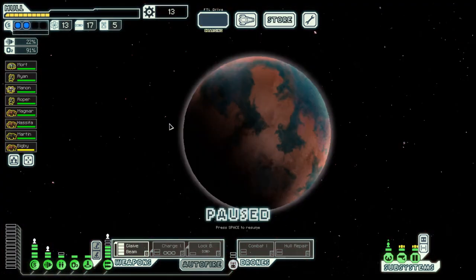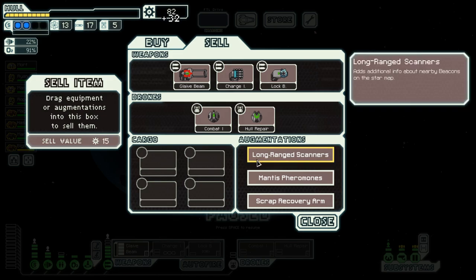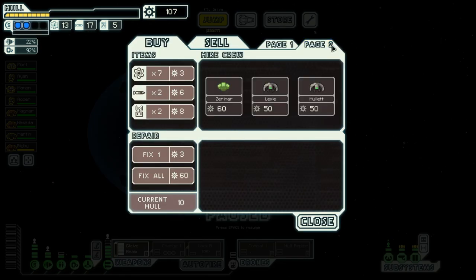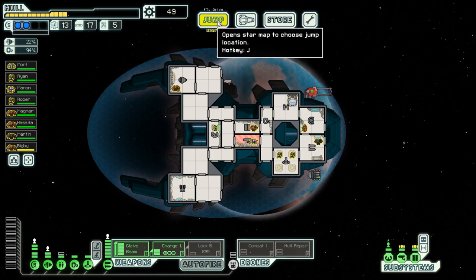There is a store. We do not have too much scrap, but I think we do have a few things we can sell. This one, this one — we don't need the Mantis Pheromones. Maybe one drone port so we can repair ourselves with the hull repair. And have the charge laser or the charge ion up as well.